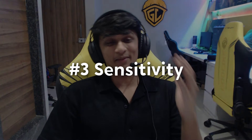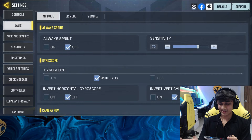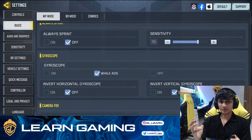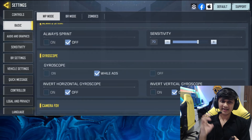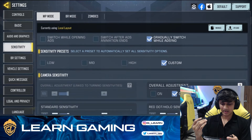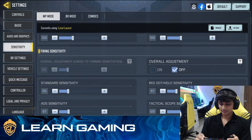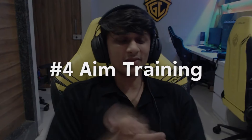So guys, let's talk about sensitivity. Recently Elevate won the world championship — CDSI. One thing is very common among Elevate's players: they all use gyro. I also have gyro on, and this is my sensitivity. I just use it while ADS. I will tell you a trick — I also use gyro only while ADS and firing. I will reveal my full gyro sensitivity at 10,000 likes, which is suitable for each and every player.